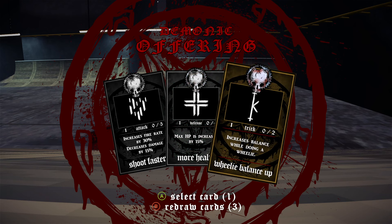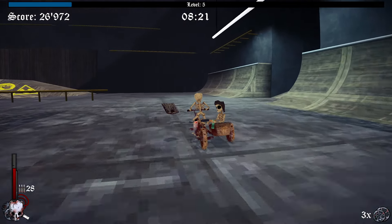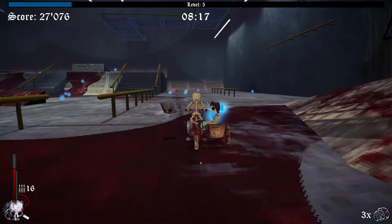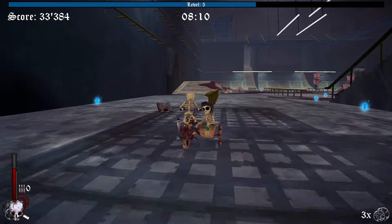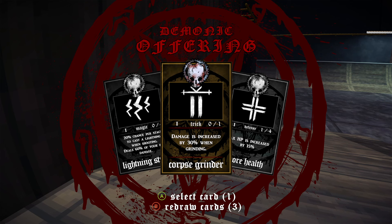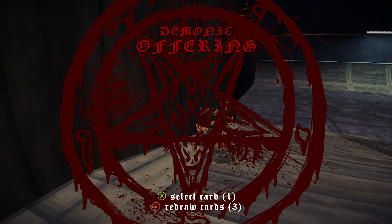Max HP increases balance while doing a wheelie. Let's increase our HP. So yeah, we can do these wheelies. You can do different wheelies and things like that. You can do wall riding too a little bit. Let's do 20% chance per stack to cast lightning when shooting. Let's do the lightning strike.